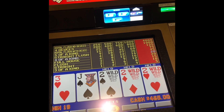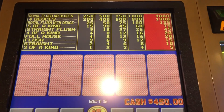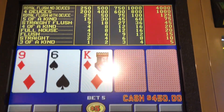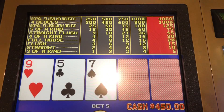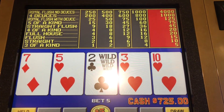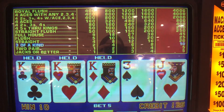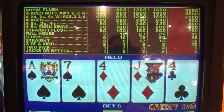This is gonna come fast — real fast. Just doesn't want to draw to it. I'll make lots of hands out of this. And that's what we come up with. Dude, I'm $4,000 in and the biggest hit I've had is wild royal for $625.